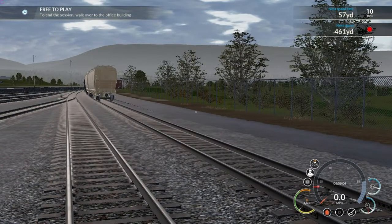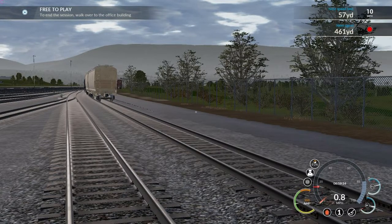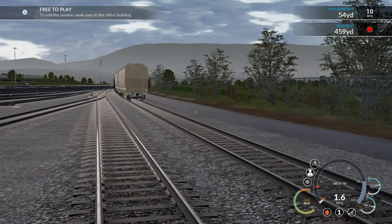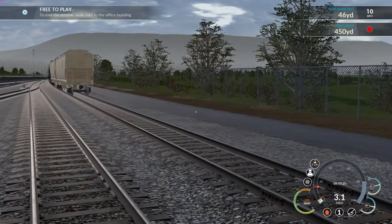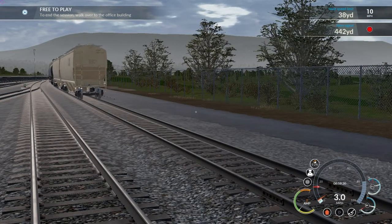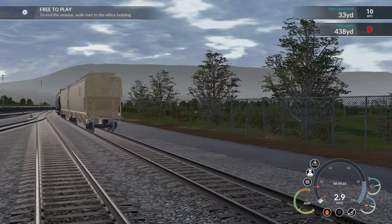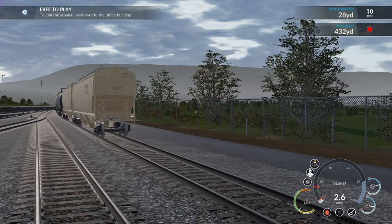By moving my Train Sim World install folder for Steam from the current hard drive over to my new solid-state drive, I got much better frame rates. I'm currently running Train Sim World at higher frame rates than in this video, with higher graphics settings, and it's really beautiful looking now — but you don't get to enjoy that in this video because I did it right after I finished recording all this.